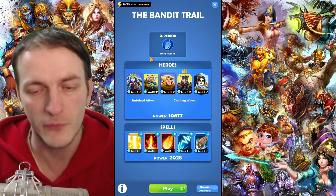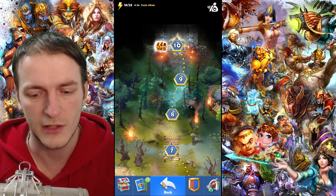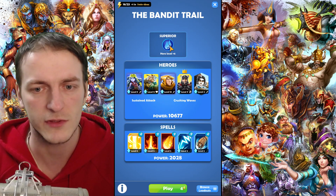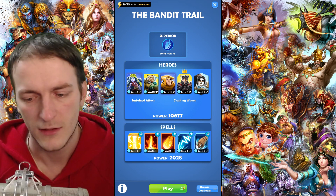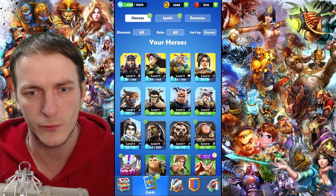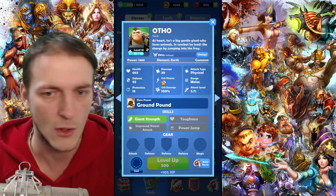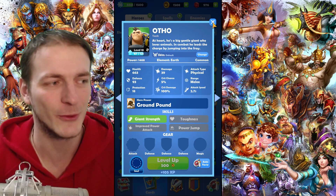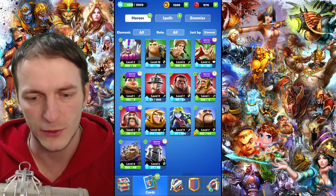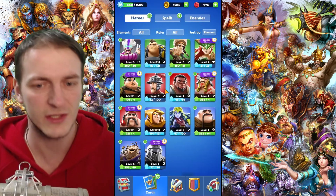Another quite obvious thing: every encounter has elemental bonuses. For example, in a campaign level, water heroes receive a buff. There are several elements: light, air, dark, earth, fire, and water heroes. Each element will be useful for you — it's not like you can play with the same heroes all the time. There are also different hero rarities.